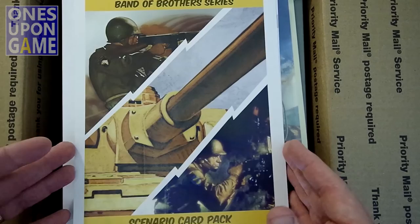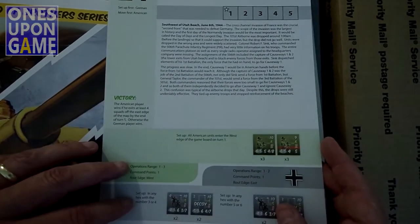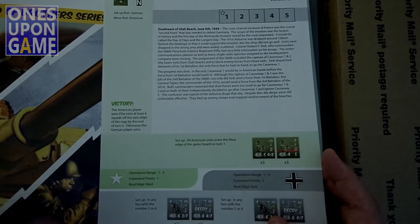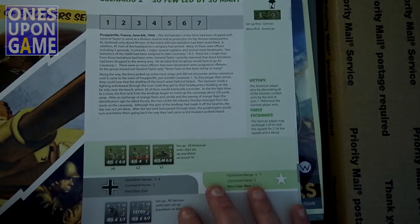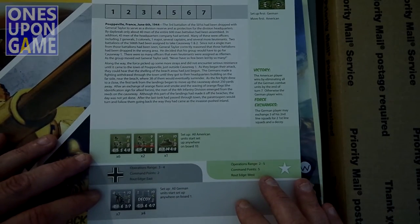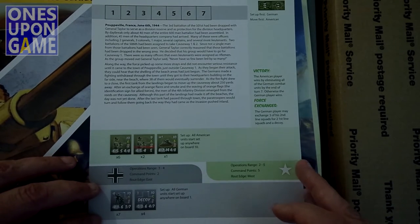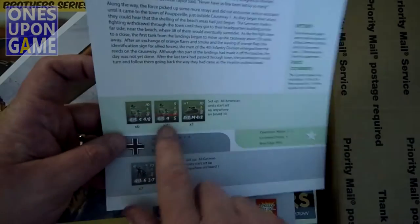So here are our Scenario Cards. These are kind of the same ones that were printed in the book — so now they're on these cards. This was a stretch goal, so this may be a pure exclusive. So instead of having to dog-ear and fold over your rule book and scenario book, you have this all on great color cards.